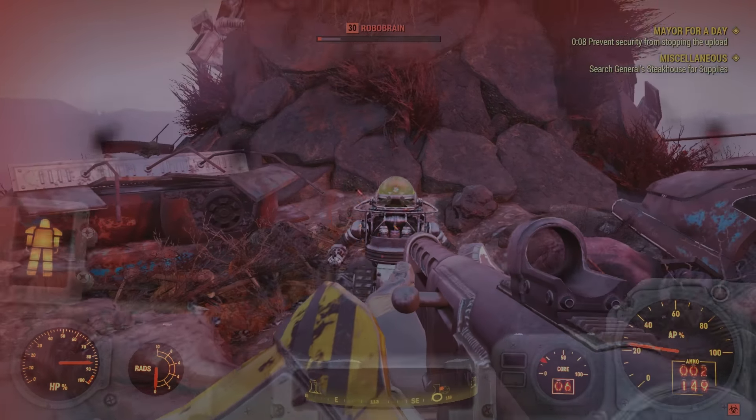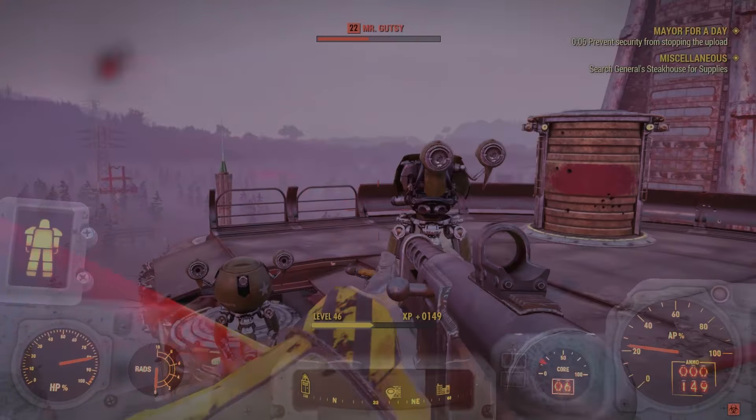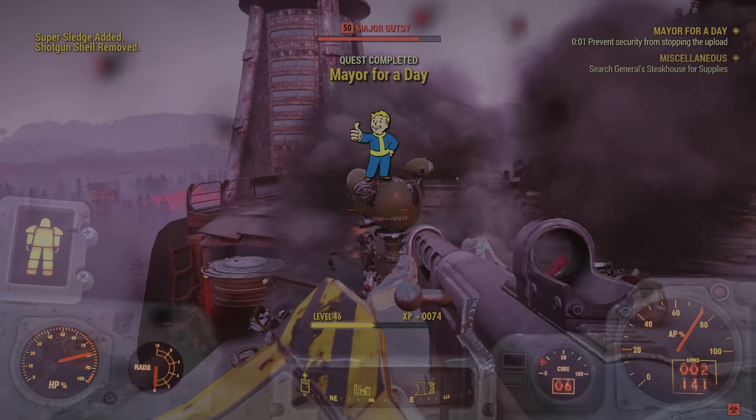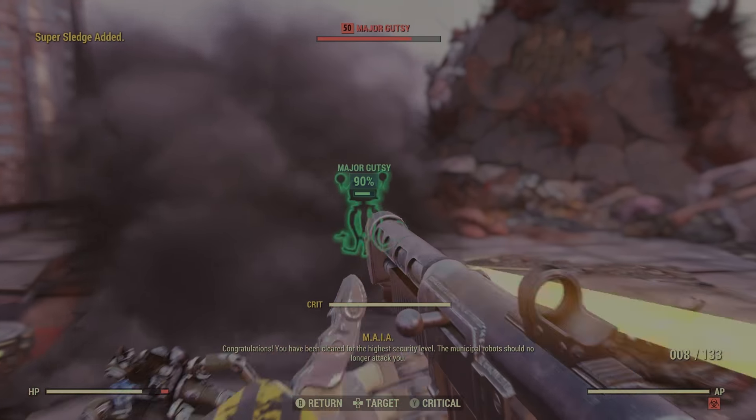So I skipped to the final part of the quest because all the rest is just basically find this building, go on top of the building and battle these robots. And that's pretty much the quest — it's not too difficult. As you see here I have completed it and I've got the super sledgehammer on the top left indicating that I did it.